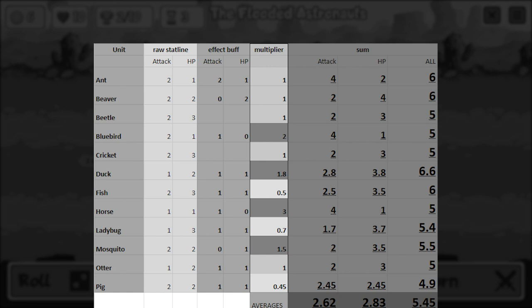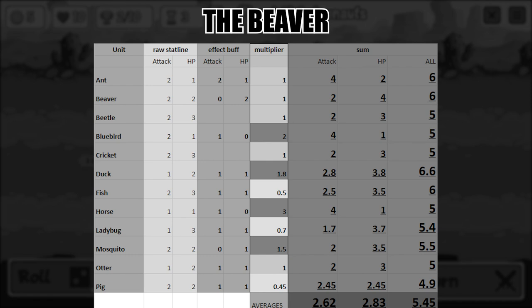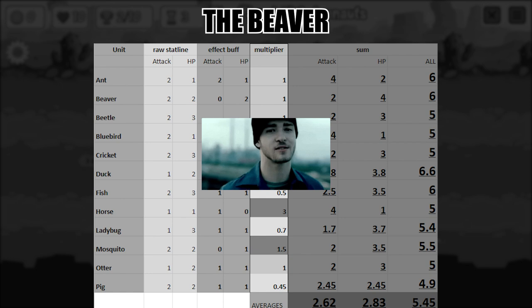Now for this character study, we are going to take a look at the beaver first. There already is a value on it actually, but to be honest, I'm not happy with it. 6 overall stats actually implies that the beaver is as good as the ant, and if you've actually played a round of Super Auto Pets in your life, you know that's just wrong. So I guess we have to do some correction to our sheet. In my eyes, there are two things wrong with it.